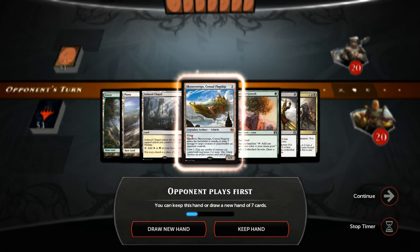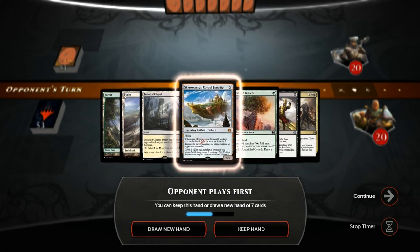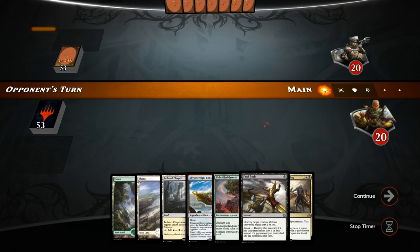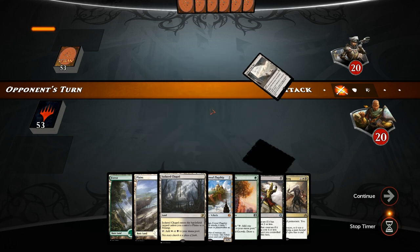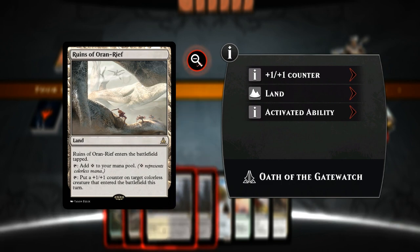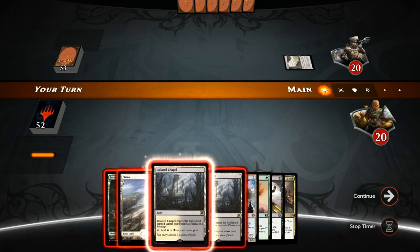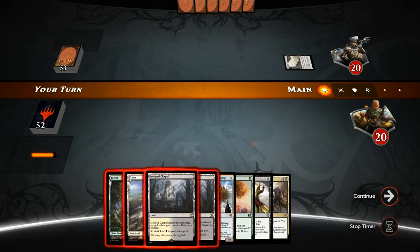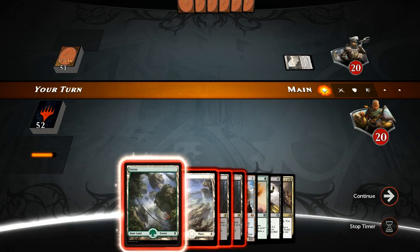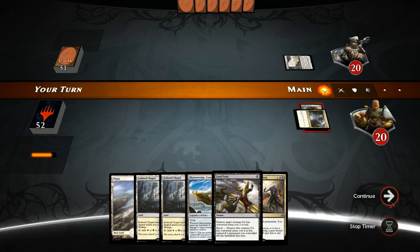Let's take a look at our opener, which doesn't actually have any revolt creatures, but it is a pretty good control hand with Fatal Push, Anguished Unmaking, and Skysovereign. Our mana is also pretty decent so I think we can keep this. Our opponent plays a colorless Ruins of Oran-Rief so they could be on some sort of Eldrazi deck. We find another Isolated Chapel — these come into play untapped once we play the Plains.